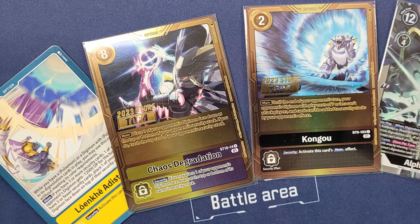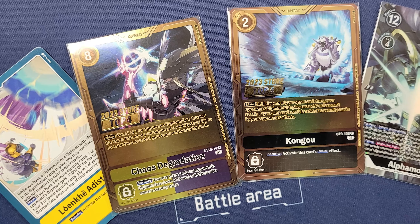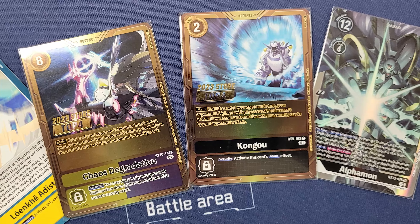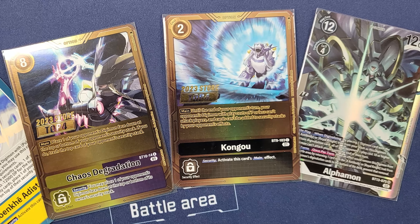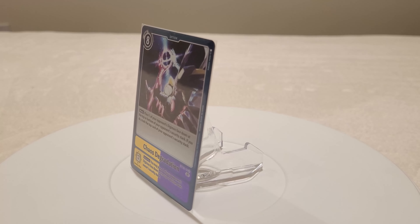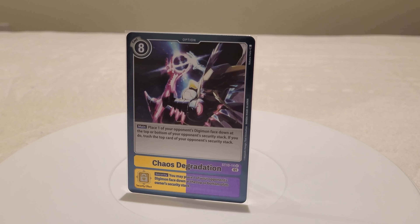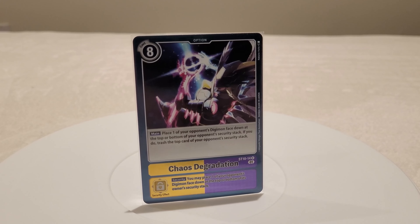Furthermore, there are only very few cards that actually counter DP Reduction directly, and some examples would be DoruGreymon, MetalGreymon X from BT11, Gankumon X Antibody, and a couple of other cards. For all the pros and reasons discussed about DP Reduction, I personally would put this as one of my top removal effects on the list.